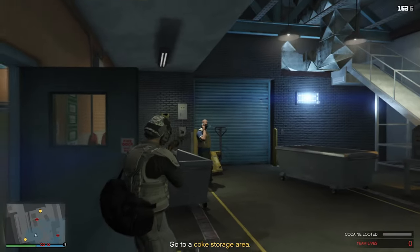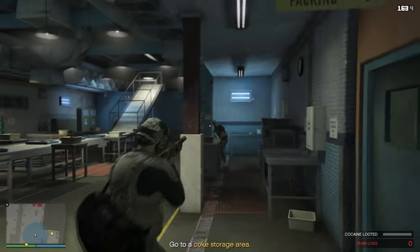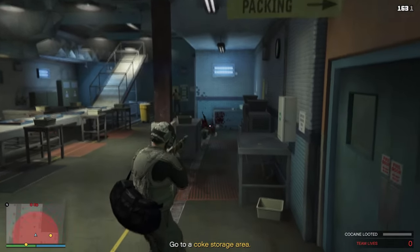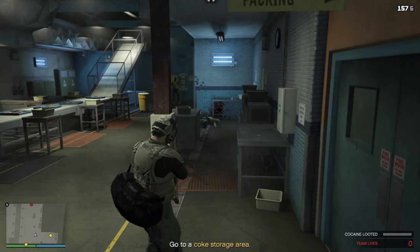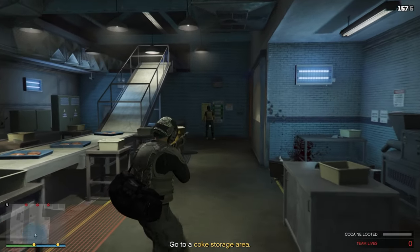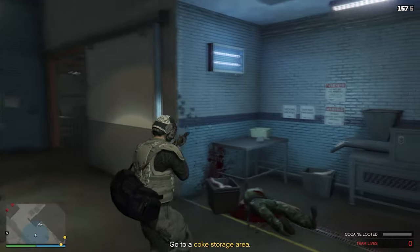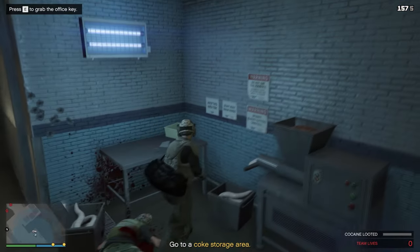The keycard you acquired should grant you access to restricted areas in the factory, including the basement. It's clear this place is barely functioning as a chicken factory. One would assume they'd have more Clocking Bell staff to keep up appearances, but I underestimated just how bold criminals can be once they have the police in their pocket.